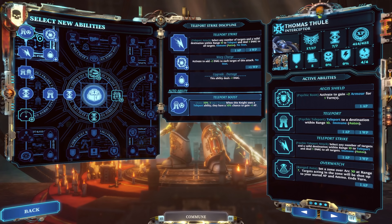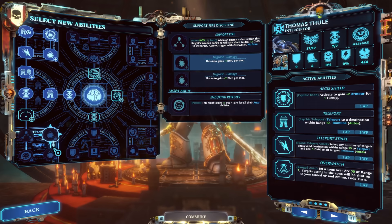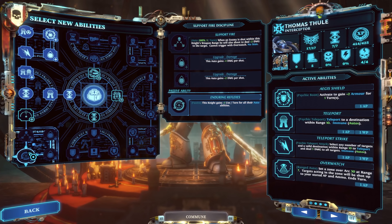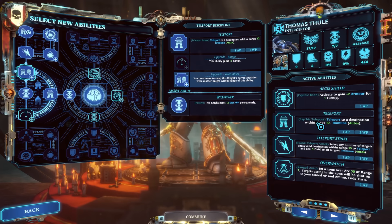The other big ability on the left side is Support Fire — the Interceptor is in harm's way more often than not, in weapon range of your backline Purgators, Apothecary, and Justicars. Support Fire adds base damage of two, upgradeable by five across both upgrades, to anything shot at within their range. It's a 100% auto ability — it will kick off, so it's damage you can count on. Auto abilities only happen once per turn unless you take Enduring Reflexes. Also note: Teleport and Teleport Strike are psychic abilities, so you can't teleport multiple times for multiple action points.